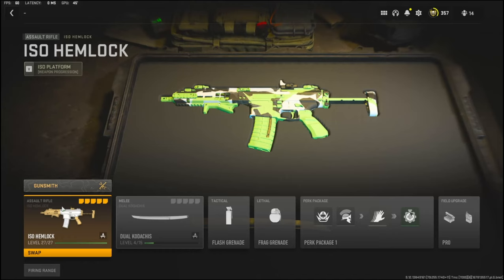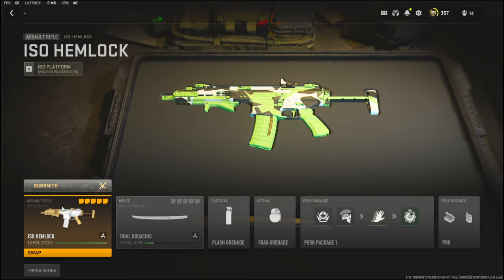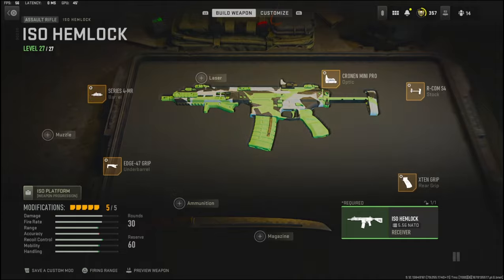Hey what's going on guys, it's Clay here back with another YouTube video. In today's video we're going to be checking out the best weapon in Modern Warfare 2 - it's so good that it got banned in ranked play. It's basically a three to four shot and it shoots decently fast. If you guys are new to the channel please hit that subscribe button and also hit that like button - today's like goal is going to be 20 likes.